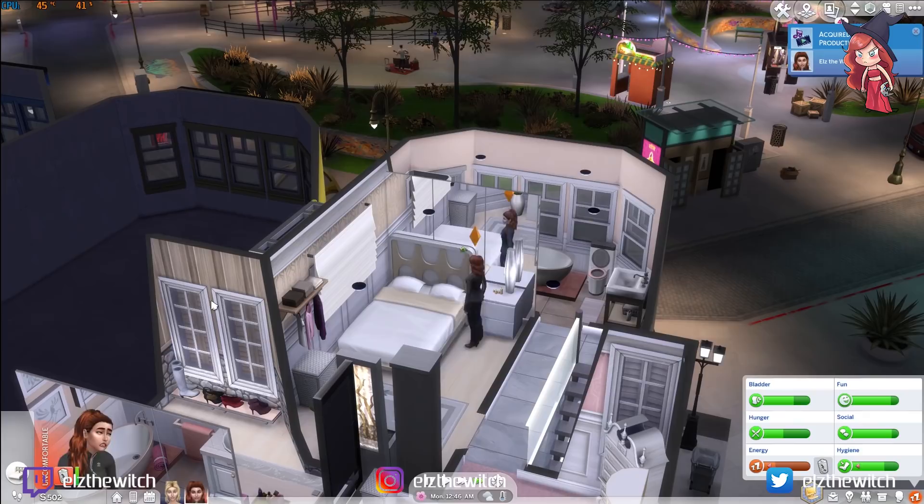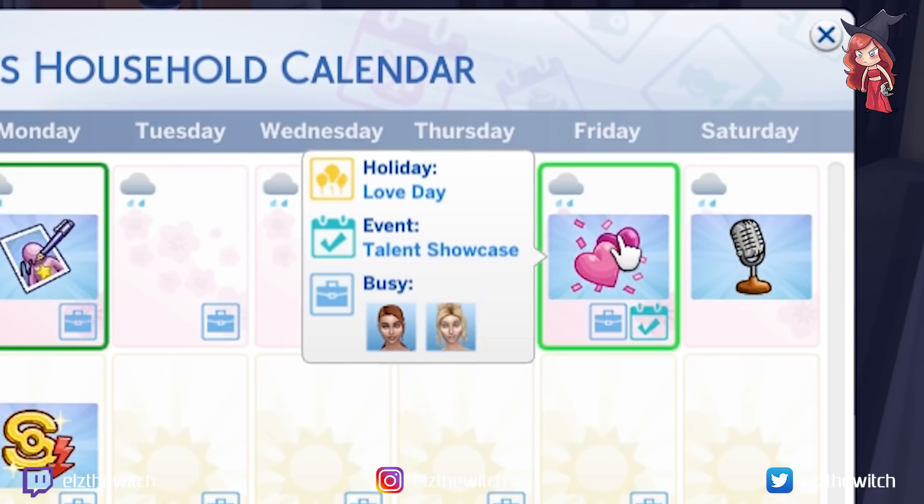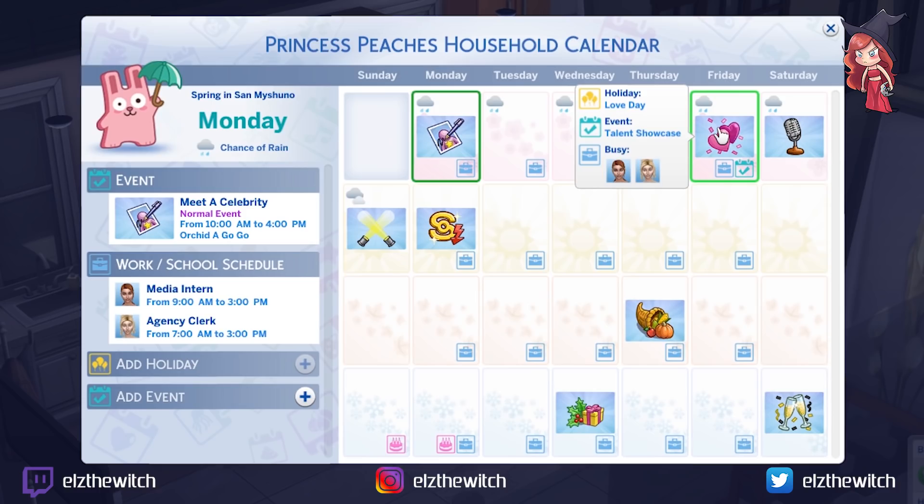Quick thing — I have The Sims Seasons installed, so there are different seasons throughout the year. It's currently spring. On Friday we have Love Day, which is basically Valentine's Day, and I feel like we should prioritise Peaches on that day since her end goal is to find her soulmate. Next episode we might add a few holidays. Then we have autumn and Christmas. Throughout these different seasons there are different temperatures and weather — it will snow, it will rain, it will thunder. Lots of fun stuff to look forward to.